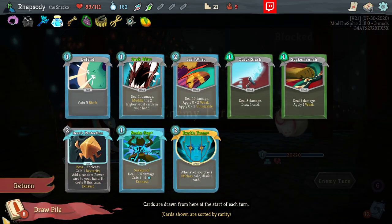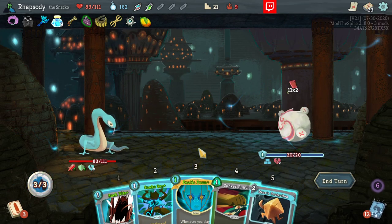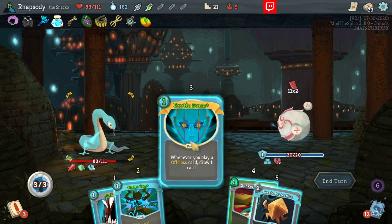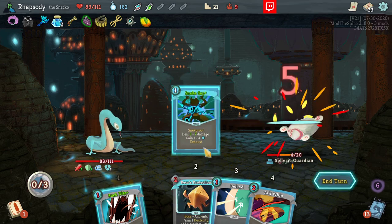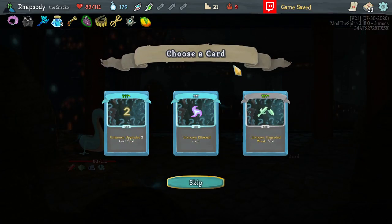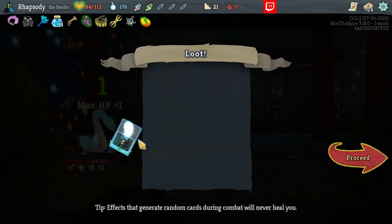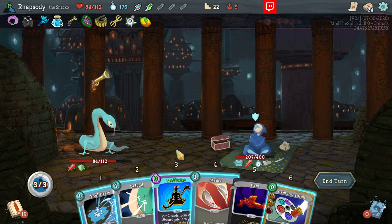We're a bit short on damage — hopefully the deck has the ability to provide that. That Quick Slash is nice. Using Exotic Form so that Sucker Punch draws a card. Snake Sap always gives us an energy back so we get the kill. Upgraded two cost — I like it. Upgraded Weak was just a little behind that because I already have the weak in the deck.